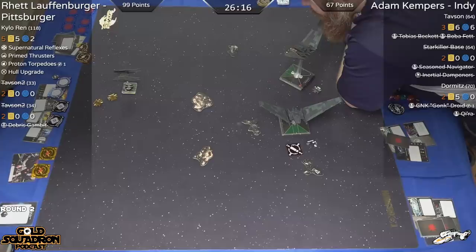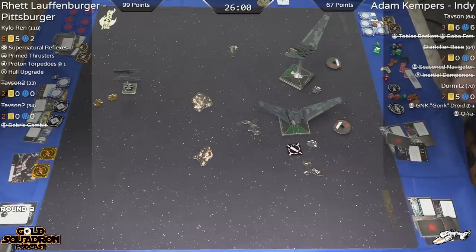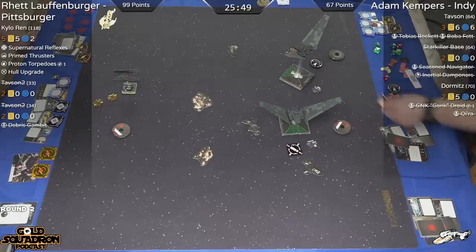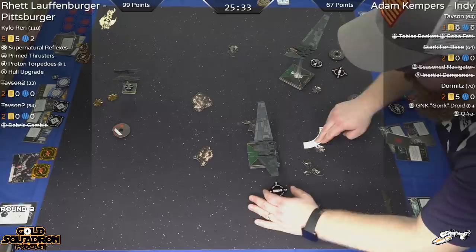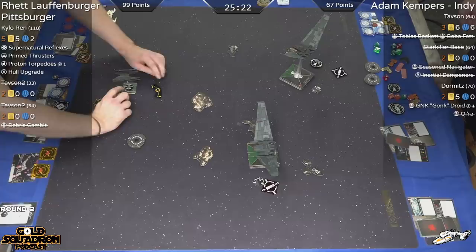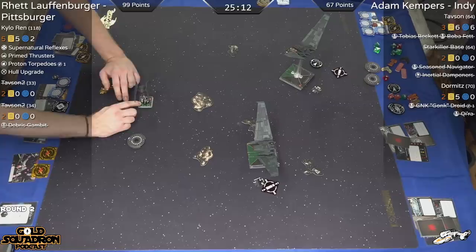We're going to be seeing some Resistance and First Order flying in Extended as well, which will be interesting to see how that compares. I think the two new factions handle Hyperspace no problem, but can they handle the real meta monsters of Extended? We have a points adjustment coming in a couple of weeks, so that should shake things up. You and Dion have been talking a lot about which ships or upgrades may see a points adjustment, so we may see those common meta archetypes get nerfed out of usefulness. It'll be nice to start building Extended lists again.